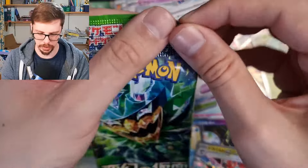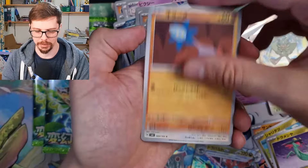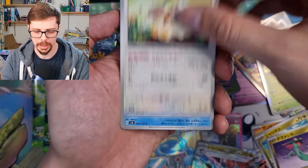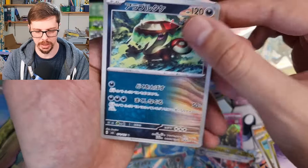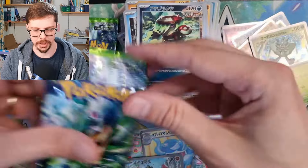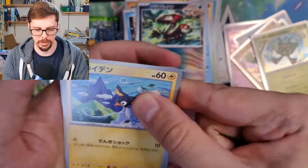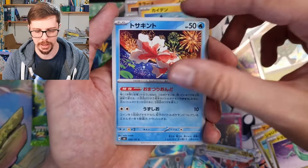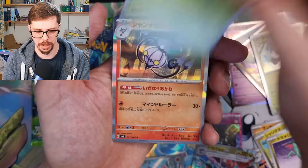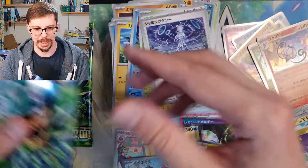Four packs to go, guys — let's hope we get some more hits, at least one more. Obviously a secret rare would be even better. I'm going in a bit blind as you can probably tell from this entire video. Farfetch'd, Snorunt into its evolved form, Glassell into a Brute Bonnet. Maybe we won't get to see — there's definitely something in this pack but whether it's just a holo, I don't know.